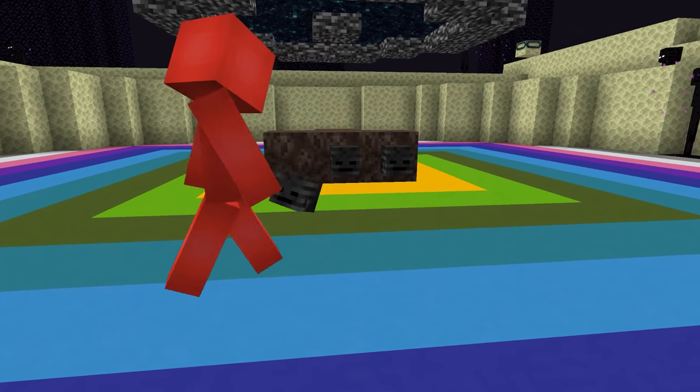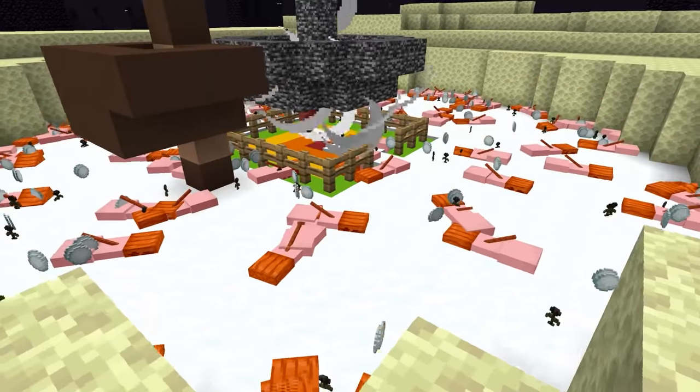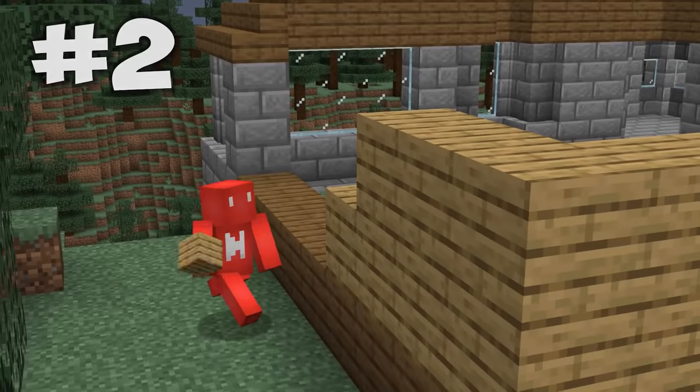After that, be sure to spawn the Wither with his center block in the center of the portal, in which case the Wither will spawn, explode, and then give us a bunch of Wither Roses.